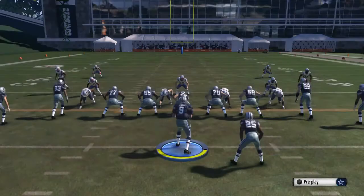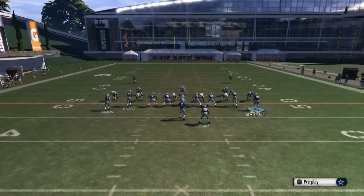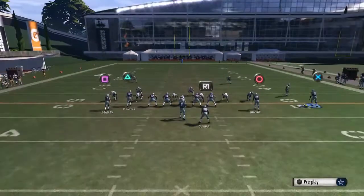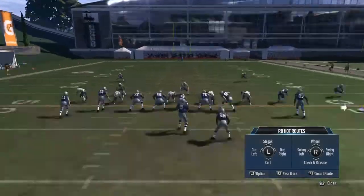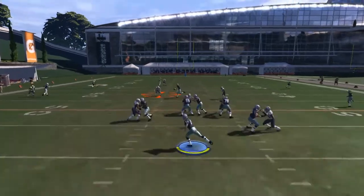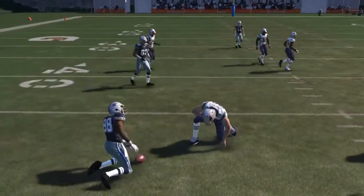There are only a few adjustments to this play and it works really well against cover three, because that's what everybody seems to play this year — just constantly cover three. I motioned out my one receiver to the right and put him on a zig route. The cool thing is the slot receiver, Dez Bryant, runs a really bizarre shake route that always gets open over the middle of the field against zone coverage and in man.